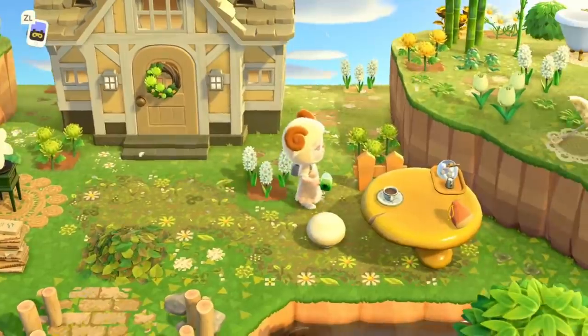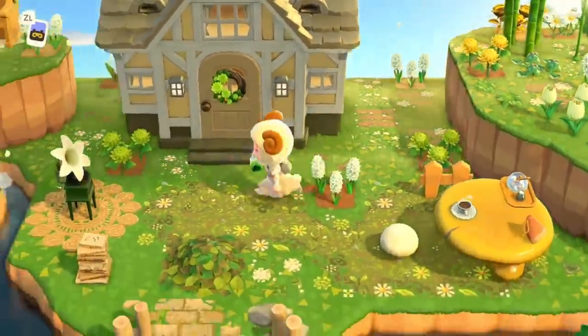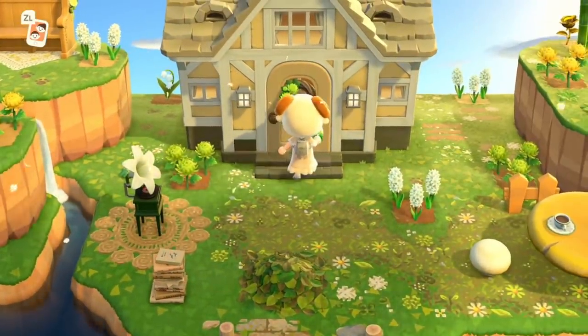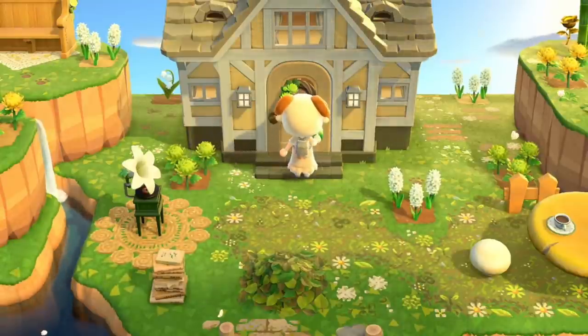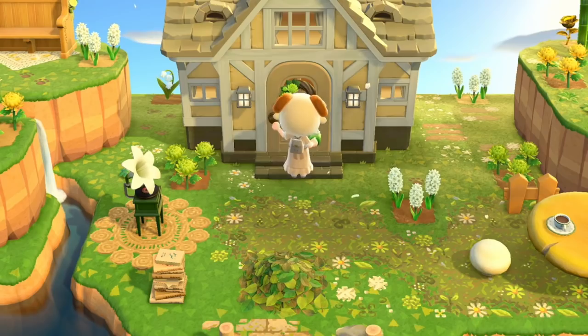Here is the little house area — it's really cute. I love the little bathtub area up there. I've been wanting to make one on my island too. This is so cute. Okay, let's go and check out the house.